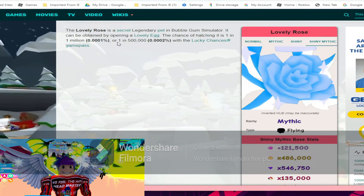The lovely rose is a secret legendary pet in Bubblegum Simulator. It can be obtained by opening a lovely egg. The chance of hatching it is one in one million, or one in five hundred thousand with the lucky chances game pass. So that's an easy secret.